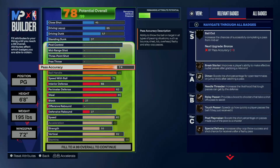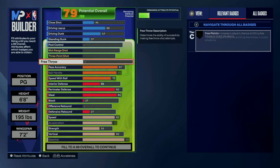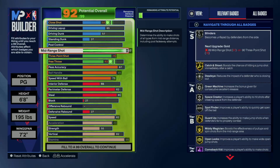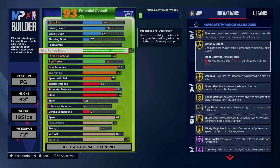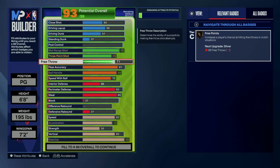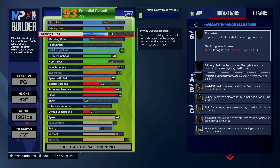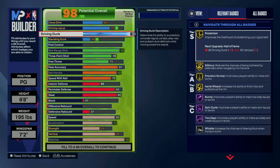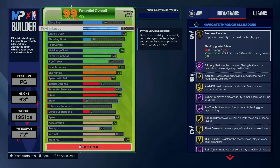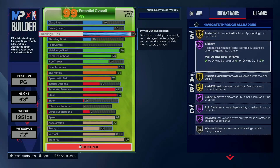Pass is gonna be an 87. We gonna go 94 driving dunk. I'll leave the layup at — actually, I put the layup to an 80, and that standing dunk went to a 40. So with the layup going to an 80, I rocked the Jimmy Butler layup package because it was at like a 79 or something, but we wanted that Hall of Fame Slithery. 94 driving dunk in general is just better than any other driving dunk.